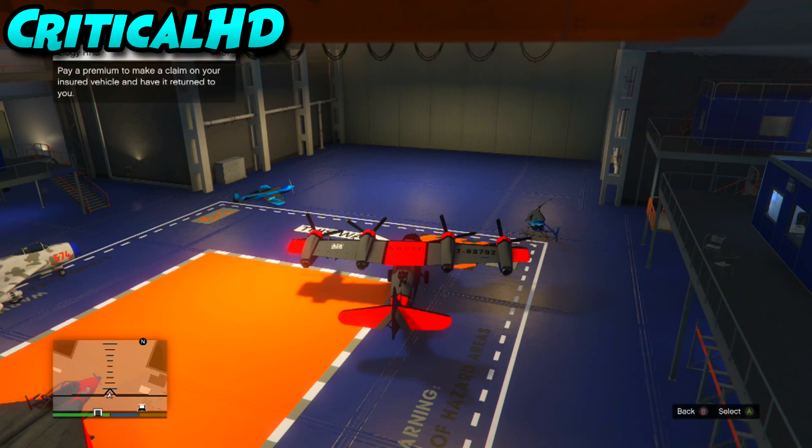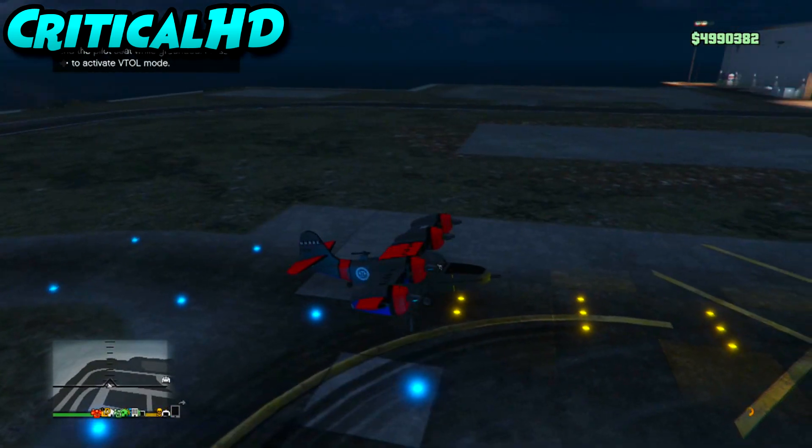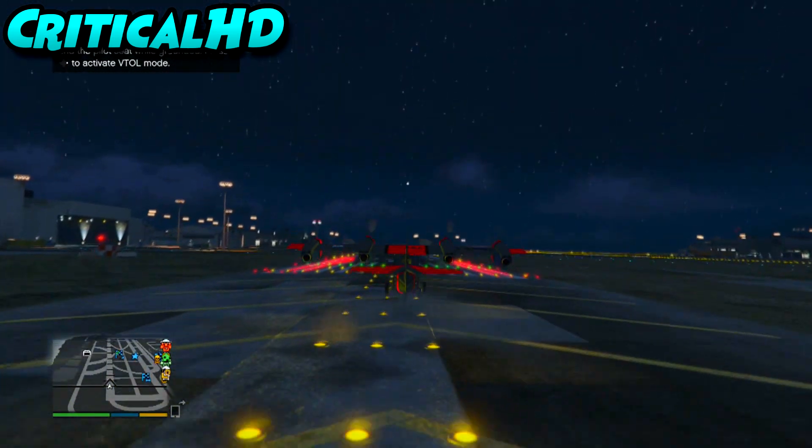You're gonna call up Mors Mutual and hover over to repair it. Then you're just gonna press the gas, and as soon as your screen goes black, press A.